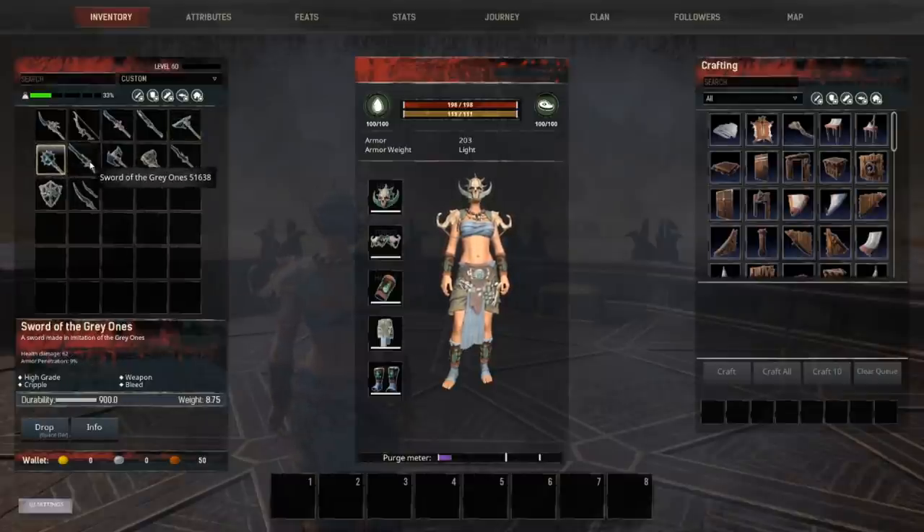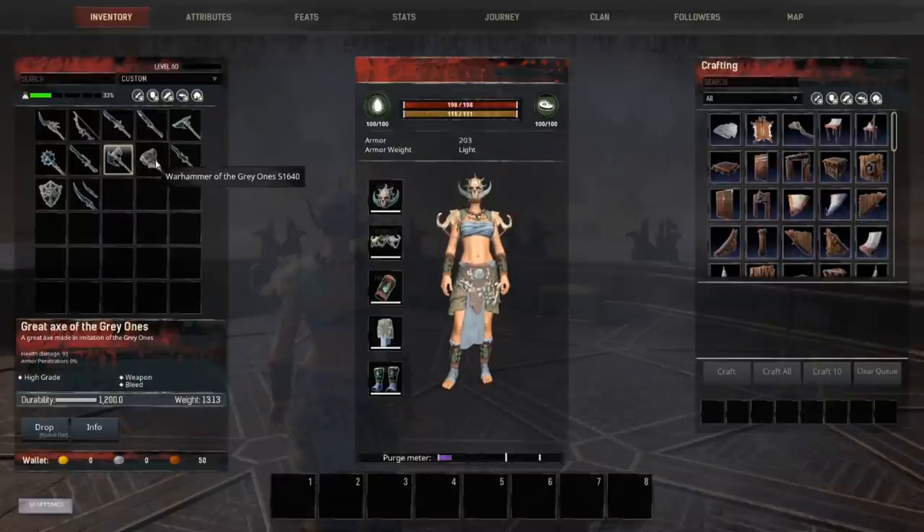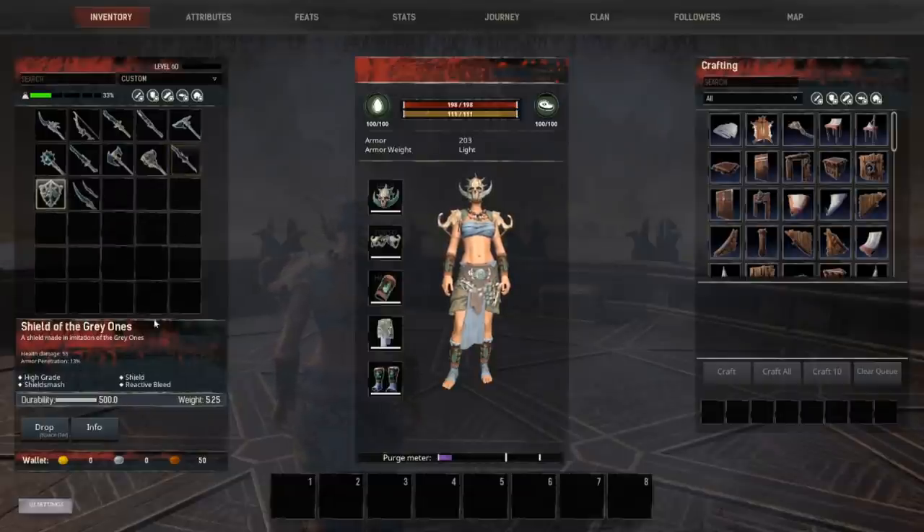The axe is 66 damage with zero armor penetration. The mace is 62 damage and 27 percent armor penetration. The Sword of the Gray One is 62 damage and nine percent armor penetration. The Great Axe of the Gray Ones — look at this — 93 damage, zero armor penetration, and it does bleed; that thing is going to be mean. The War Hammer is 70 damage and 31 percent armor pen. The Great Sword is 78 damage and 22 percent armor pen. The Shield of the Gray Ones is 55 damage, 13 percent armor pen, with reactive bleed. The daggers are 55 damage and 18 percent armor pen.